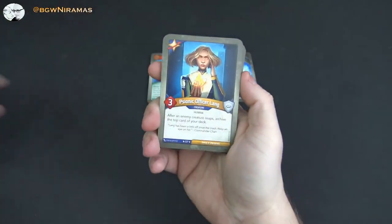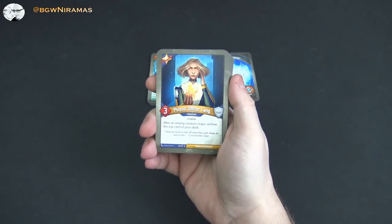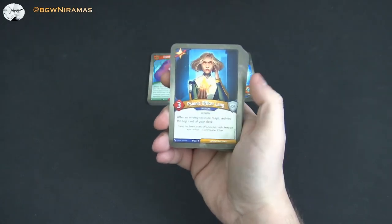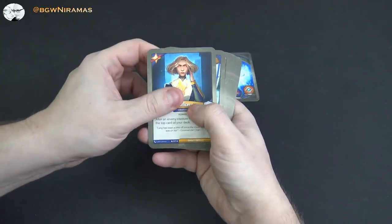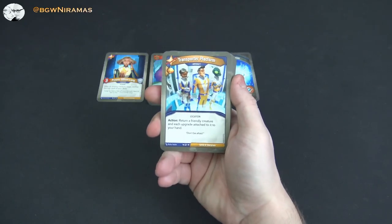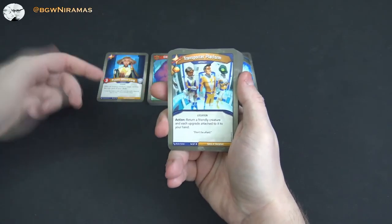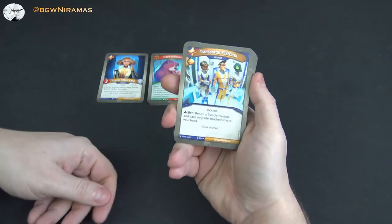Star Alliance time — this is so much fun. Psychonic Officer Lang, 3 power: after an enemy creature reaps, archive the top card of your deck. So this is ongoing — if your enemy reaps four times in a turn, you archive four cards from the top of your deck. Really sets up some big archiving. Then Transporter Platform — an artifact, free amber, it's a location. Action: return a friendly creature and each upgrade attached to it to your hand. Star Alliance has a lot of upgrades, and with this you can get them back to your hand and apply them to someone else. That's awesome.